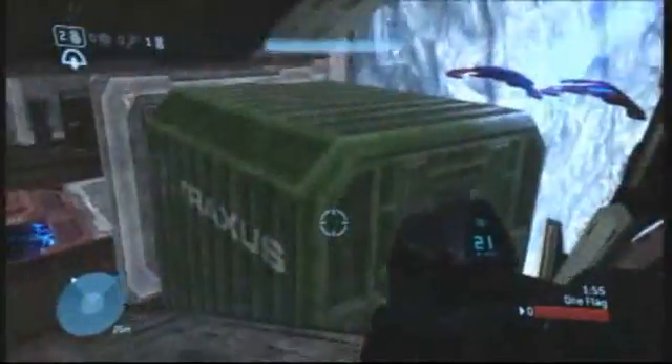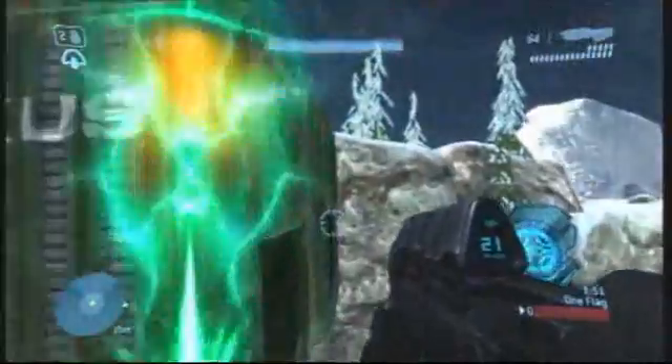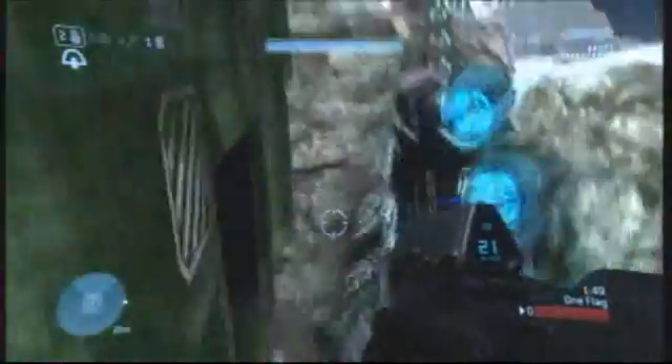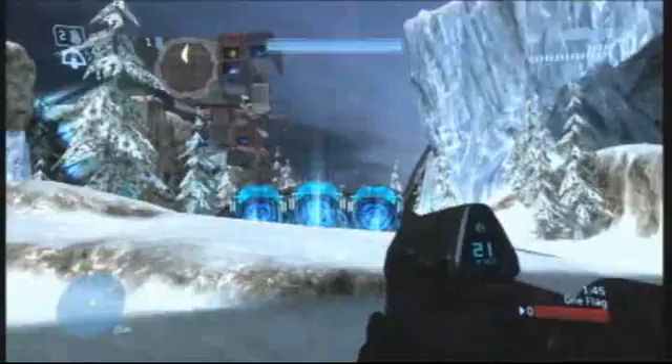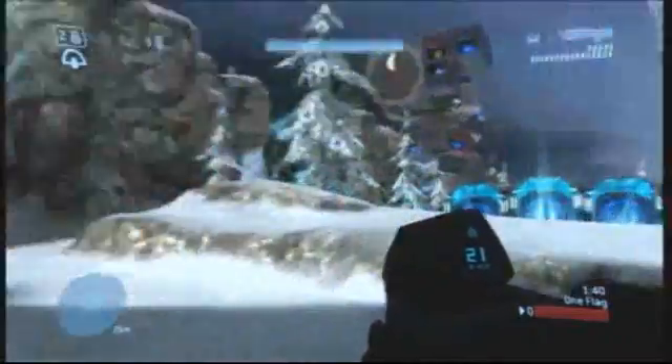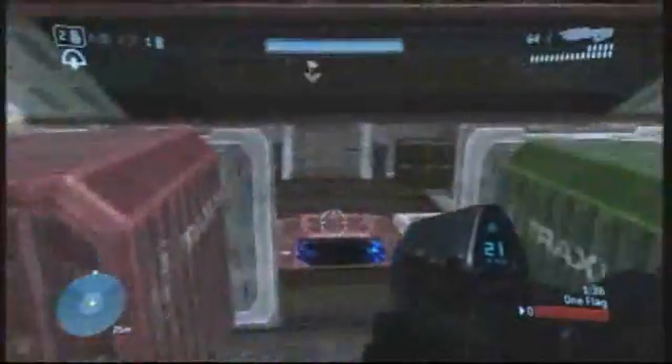Now when you start on the attacker's side, you have a few options on actually getting to the spaceship. You can do that by grabbing either the hornet or chopper that are spawned at your base and flying on top of the ship and infiltrating it that way, or you can do it from the ground. There's a teleporter right here at the bottom of the base that will transport you right into the ship, and it actually makes it a little bit easier that way.